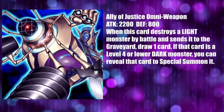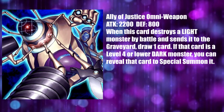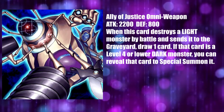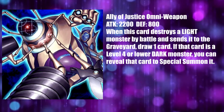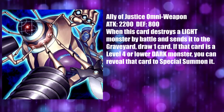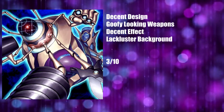Ally of Justice Omni Weapon is not exactly great. It does lack color theming with the rest of the archetype, but its overall design and aesthetic are similar, which is a benefit, however small. However, the weapons it shows off are really dumb, and this thing honestly looks more like a terrible version of the Dai Gurren than anything else, especially with that dumb drill. It looks comical, with the weapons looking like something out of a Tom and Jerry cartoon rather than part of a machine race meant for fighting off aliens that would wipe out the entire planet. The effect is also quite lackluster — the attack-oriented effect works, but the special summoning features seem out of place. This card does get a 3 out of 10 — it doesn't match the color schema of the other cards, but its aesthetics and design are similar, and the effect, while not great, matches decently enough.